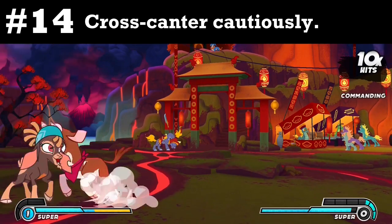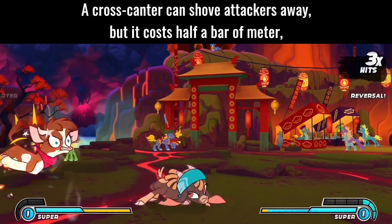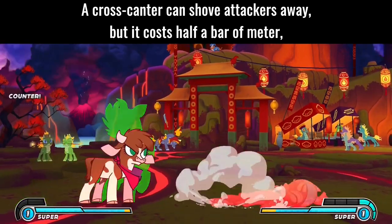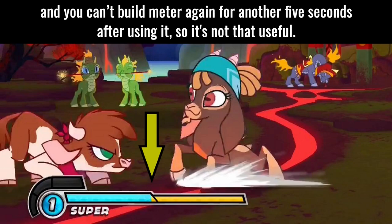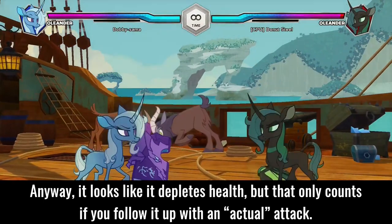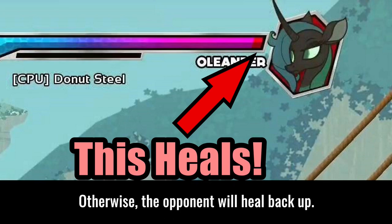Tip 14: Cross canter cautiously. A cross canter can shove attackers away, but it costs half a bar of meter, and you can't build meter again for another 5 seconds after using it, so it's not that useful. It looks like it depletes health, but that only counts if you follow it up with an actual attack — otherwise the opponent will heal back up.